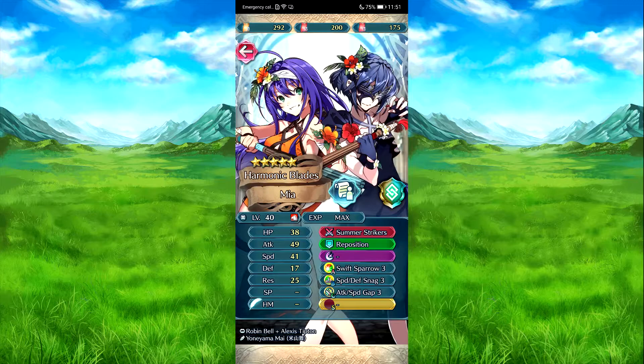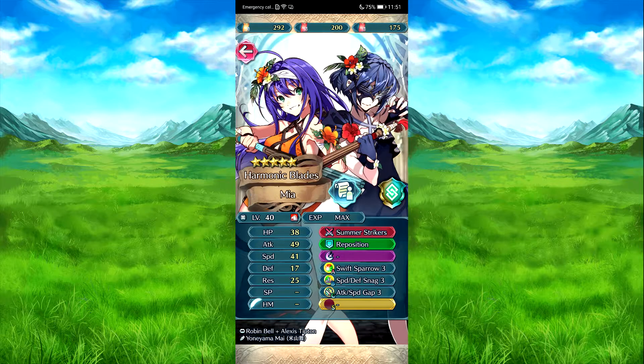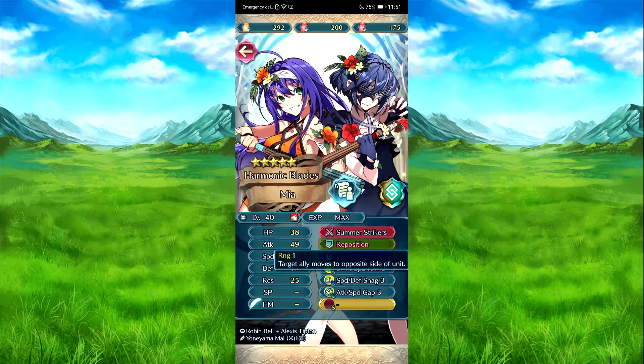So we'll go over these units again. We have harmonized melee with Marf. So the server strikers - Satisfaction Trigger according to minus one, Infusion CSP is about 25% at the start of combat on the unit stage combat, attack speed plus five during combat. Redesigned to boost first attack by 70% and then they have dagger seven. The comma they attack the flex defense rest my seven on full target and three speeds of target for next action.